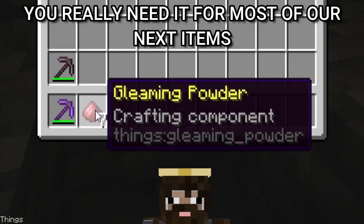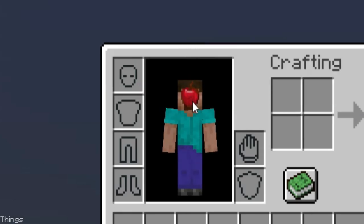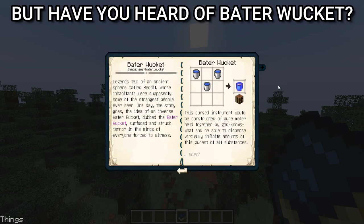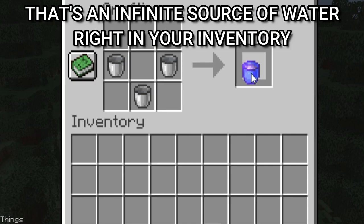You really need gleaming ore for most of our next items — well, not counting the new feature of an apple. We all know how to make a water bucket, but have you heard of the beta bucket? That's an infinite source of water right in your inventory.